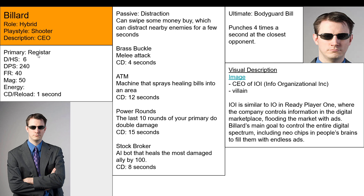Looking at his abilities: Registrar is a submachine gun type ability. Passive: Distraction - can swipe some money by an enemy, which distracts nearby enemies for a few seconds. Basically holds out a palm of money and enemies will be distracted by it. Brass Buckle - he has brass knuckles, a melee attack with his fist.